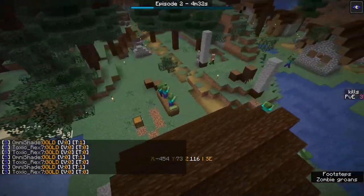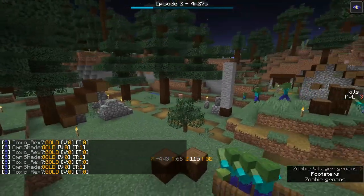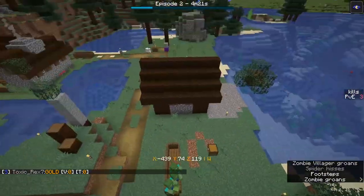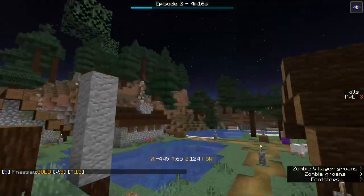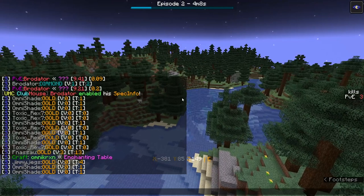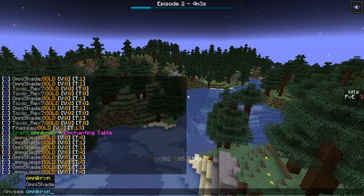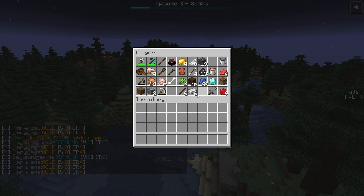Nighttime surface dwelling happening; Beef may have gone underground. The village above orange team is filled with zombies — the villagers didn't make it and are running for their lives. The first enchantment table has been crafted. Cajun is next to diamonds but not mining them due to the glitch.